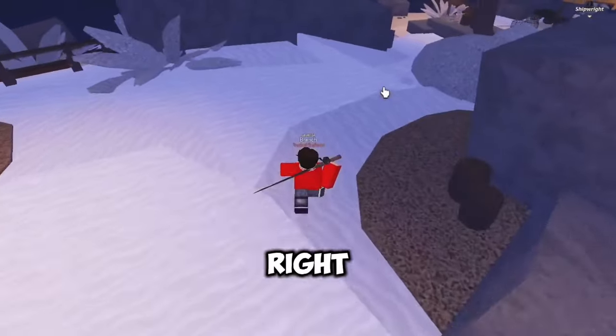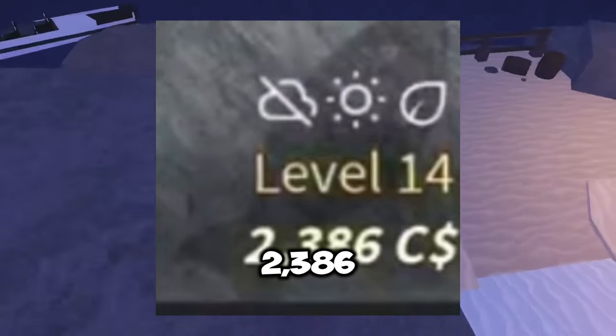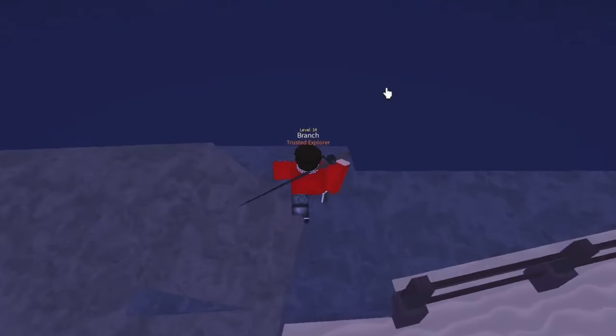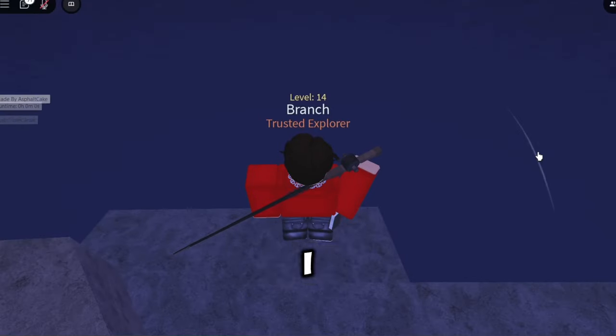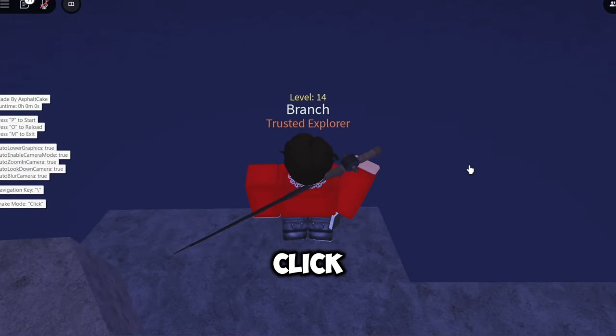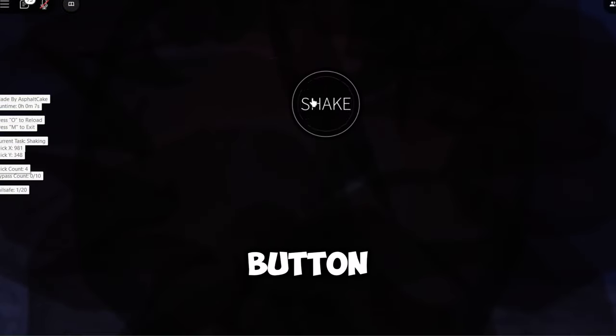Right now I'm using the Steady Rod and I am level 14 with 2,386 coins. I'll be letting the farm go for about an hour and we'll see how it turns out. All I gotta do is get by the water and click P — as you can see, it's automatically clicking the shake button.